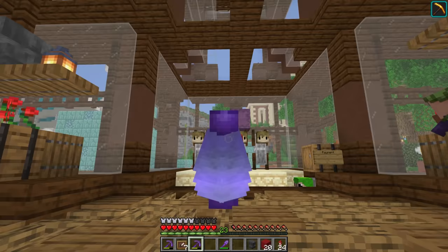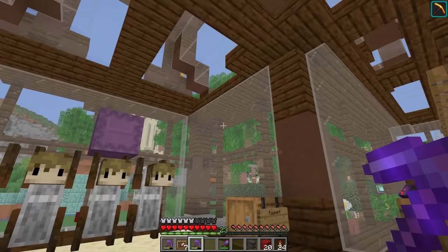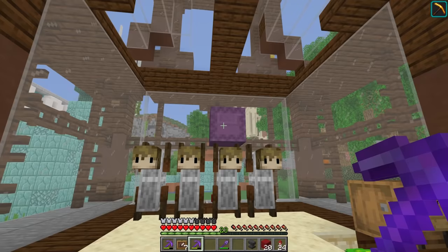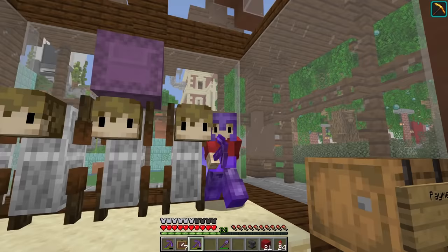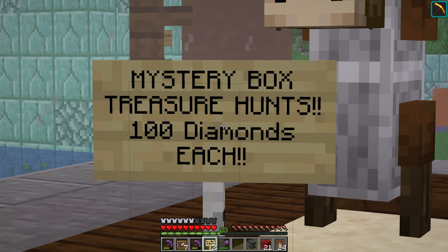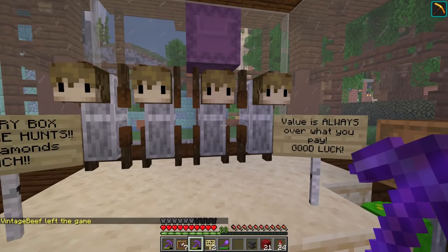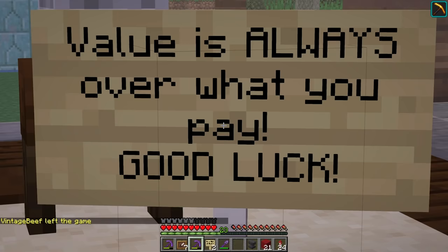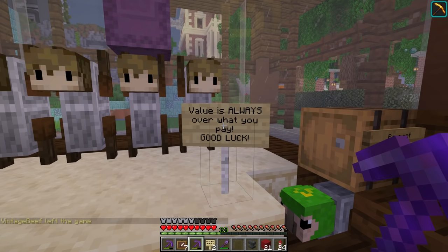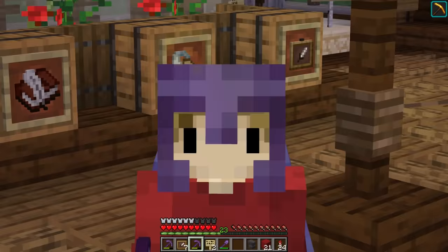The other ones are all going to have to be done off camera because I just totally explained and ruined that entire one. Although, the chances are this will probably be sold before I even get to upload this video, so you probably can't spoil it that much. Mystery box treasure hunts — 100 diamonds each. That's quite a lot of diamonds, but it's a lot of fun and you do get a really cool reward at the end of it. Value is always over what you pay. Good luck. So now I've got three more to make off camera and we'll see how the hermits take them.